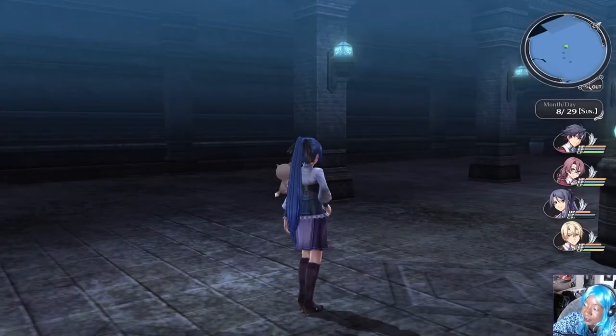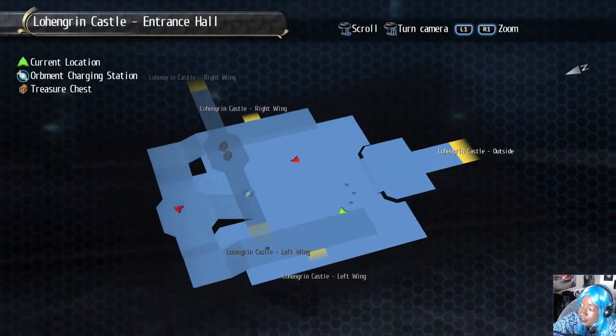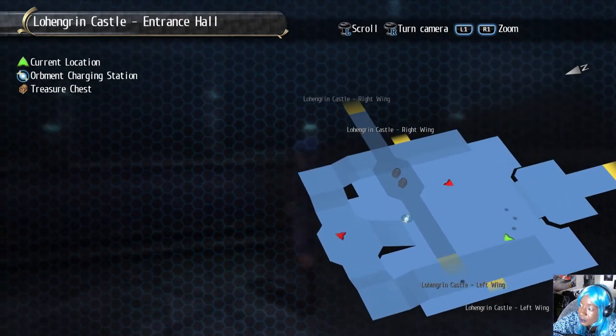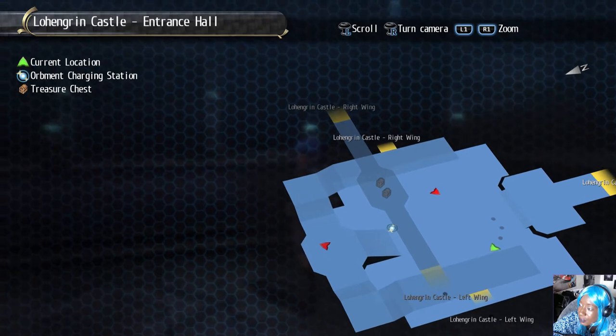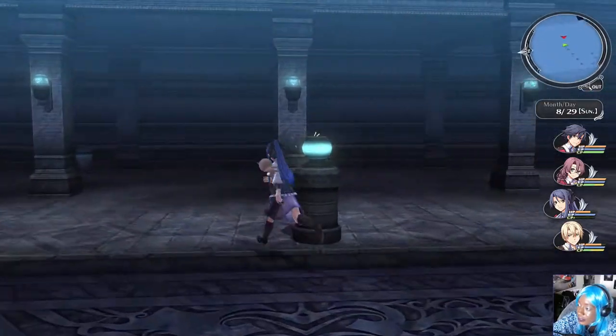Which means the enemy can do that against us — that's not good. This makes me a little scared. I'm glad it helped today, but it's not good. Alright, so we got some treasure chests up there, we got a healing device over there, we got left wing, right wing. Let's just fight all the enemies first.